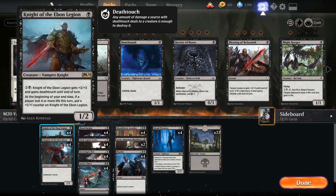In the one mana cost, we've got a full playset of 4 Knight of the Ebon Legion. This is a vampire knight — it's rare. It's a 1/2. But if you pay 3 mana — 1 black, 2 more — this gets +3/+3 and gains deathtouch. The cool thing is if the opponent lost 4 or more life at the end of the turn, this Ebon Legion gets a +1/+1 counter. So this can get bigger and bigger. When you turn it into a 4/5 deathtouch creature, nothing's going to stand in its way.